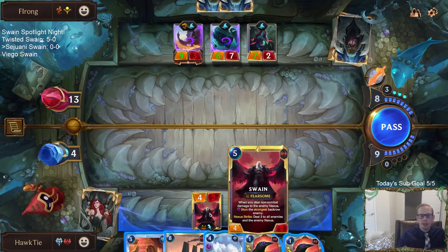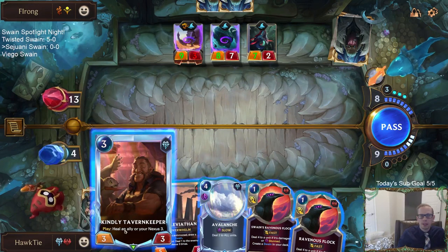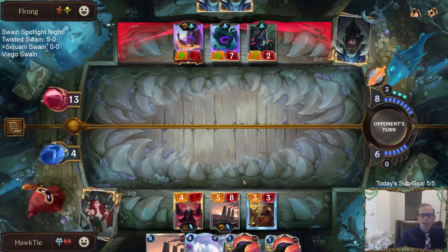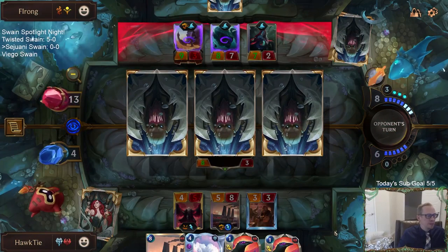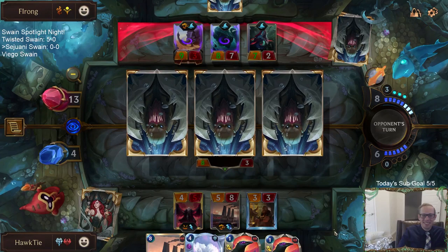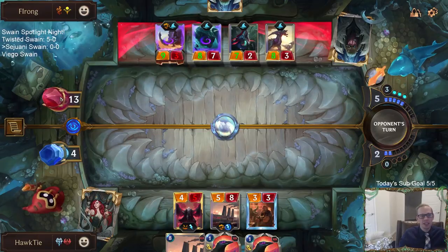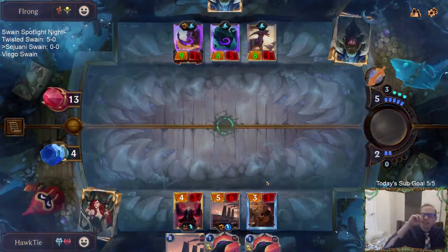I want to heal the Swain so that I can avalanche — so they play another attacker and I Avalanche. Streamer luck — too good at this game. That's why you play a House Spider, right? We had Legion Grenadier at first to get that one point of Nexus damage to help level up Sejuani, but good thing we went with the House Spider to get the two different units.